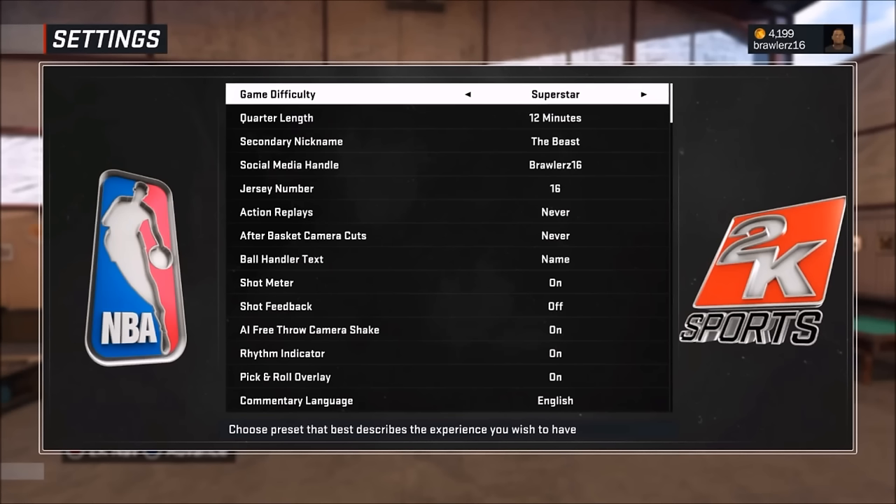The recommended difficulty for this method is superstar, especially if you're a center or power forward. The reason being is on Hall of Fame, it's great for getting shot contests because the computer is very aggressive. However, on that fast rate the computer is normally going to torture you, especially if you're a heavy center like I am with very few agility stats upgraded.